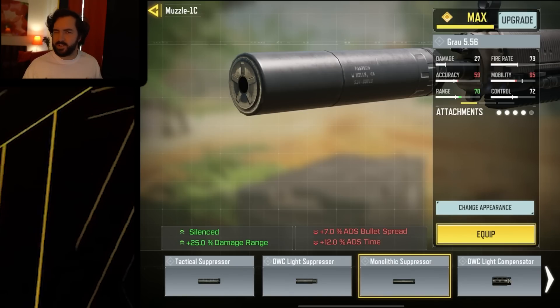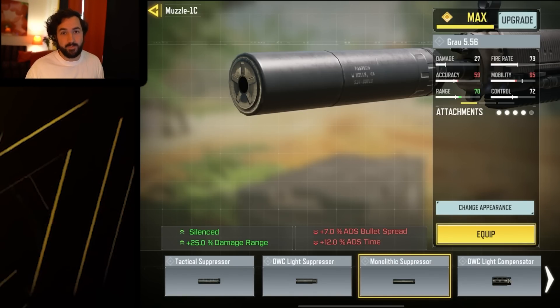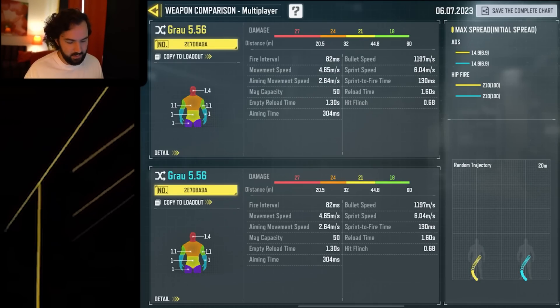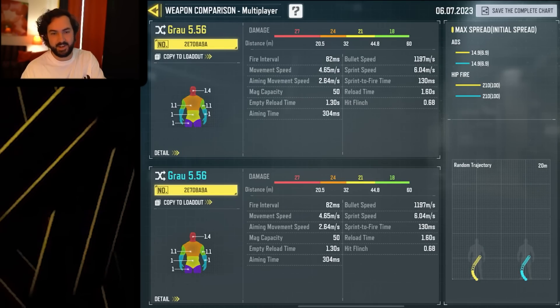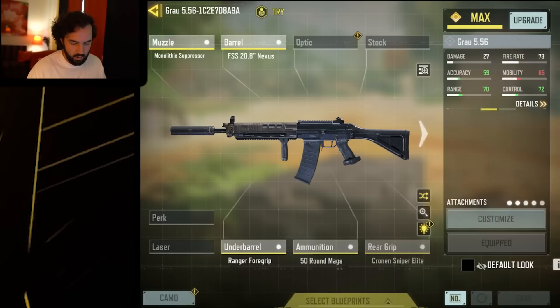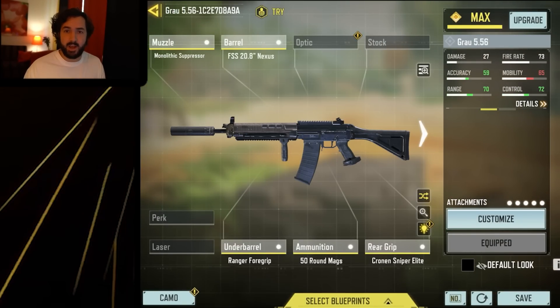This is where decisions get a little more difficult because we come to attachments with really big upsides and really big downsides. You want to avoid having to six-tap as much as possible with any long-range assault rifle, so we're trying our best to get that 44.8 meter range moved all the way back to 60 meters. The monolithic suppressor is going to be our best chance to do that, and even though we lose out on some bullet spread accuracy, overall it's going to be worth it. And right here we have our ultra range build for the Grau — now it's time to test it out.